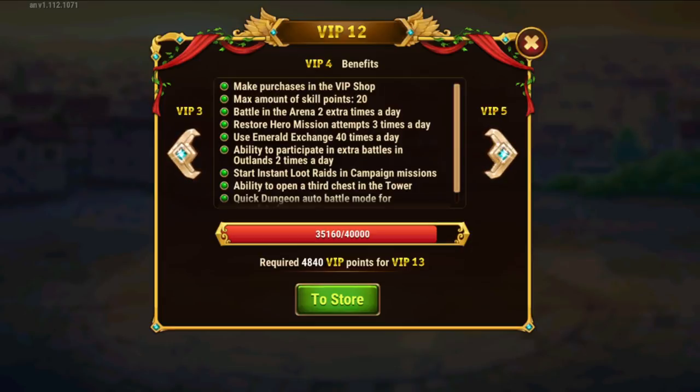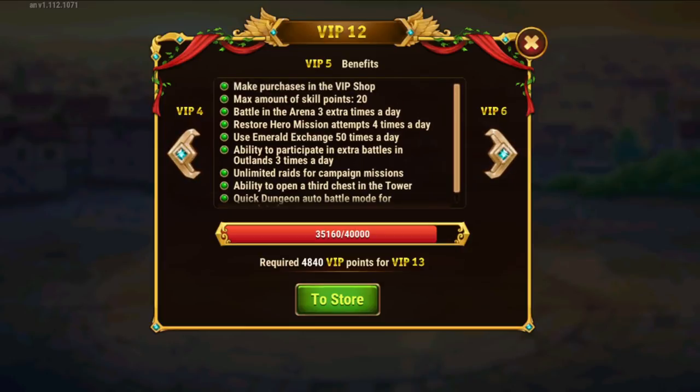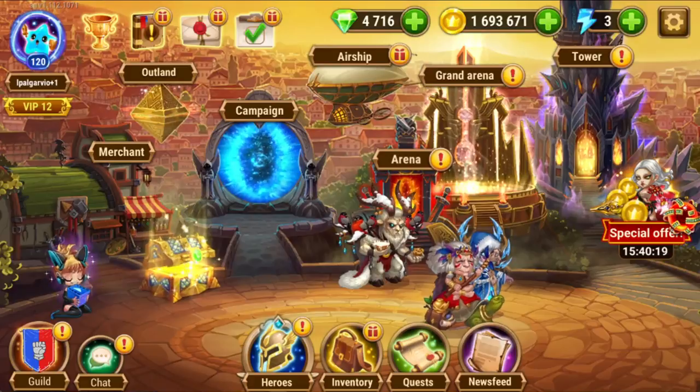At VIP 4 you get two times for Outlands, and at VIP 5 it's three times for Outlands. We also have the tower chests. At VIP 5 you already get a lot of things, so it's really worth doing that by using the game mechanics intelligently.